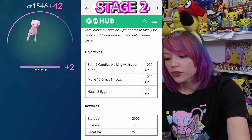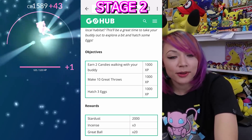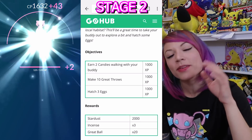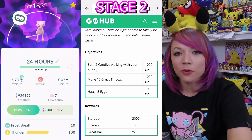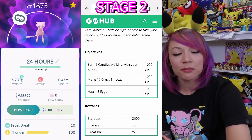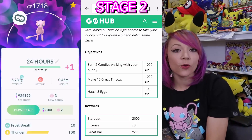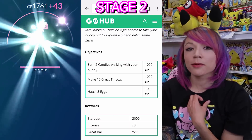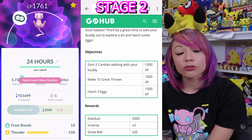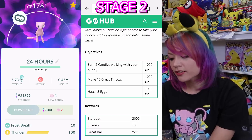Step two: what you need to do is earn two candies walking with your buddy. If you do not have 400 Magikarp candy, put Magikarp as your buddy right now as you're watching this video, because eventually you will need to evolve a Gyarados in your quest to get Mew. Any Gyarados you already have doesn't count - you need 400 Magikarp candies to evolve it. Objectives: earn two candies walking with your buddy for 1,000 XP, make 10 great throws, and hatch three eggs. You'll earn 1,000-2,000 Stardust, three incense, and 20 great balls.